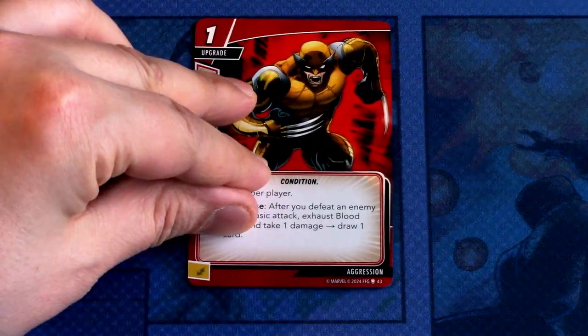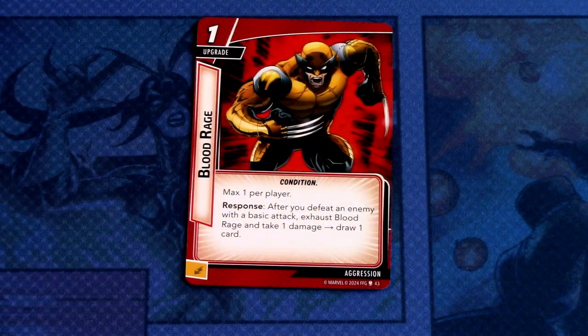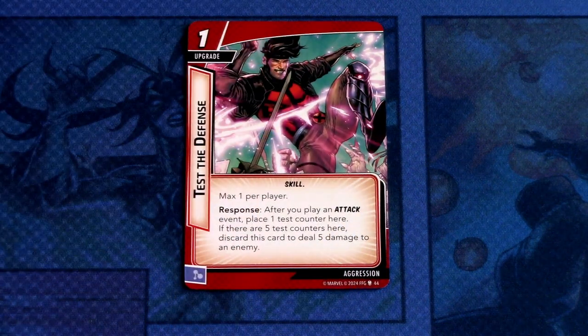That's quite powerful if you're in alter ego form and in danger of losing because of scheming. Next up, Blood Rage — three copies, a one cost upgrade, max one per player. Response: if you defeat an enemy with a basic attack, exhaust Blood Rage and take one damage to draw one card. Committed as an energy resource. Then, Test of Defense — three copies, a one cost upgrade, Skill trait, max one per player. After you play an attack event, place one test counter here. If there are five test counters here, discard this card and deal five damage to an enemy. Committed as a mental resource. This may be too slow for true solo but maybe useful in multiplayer.